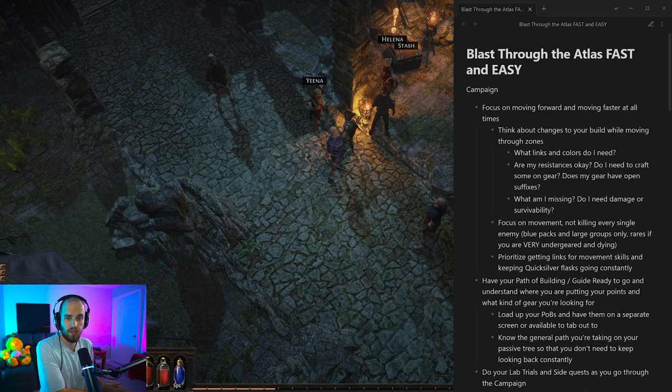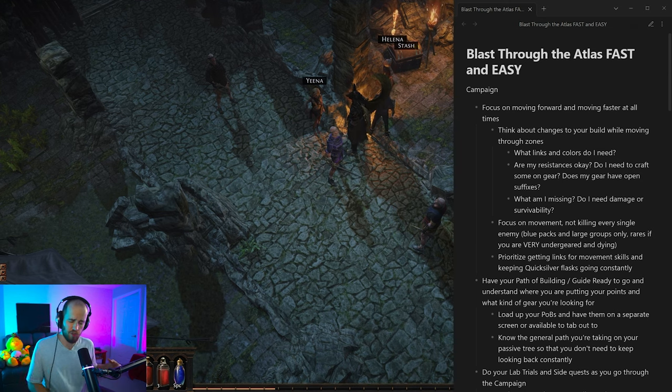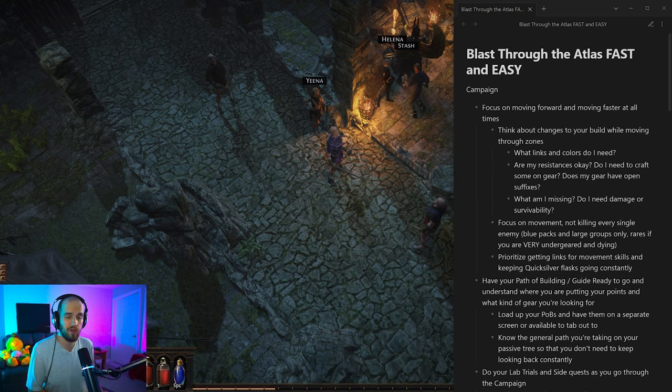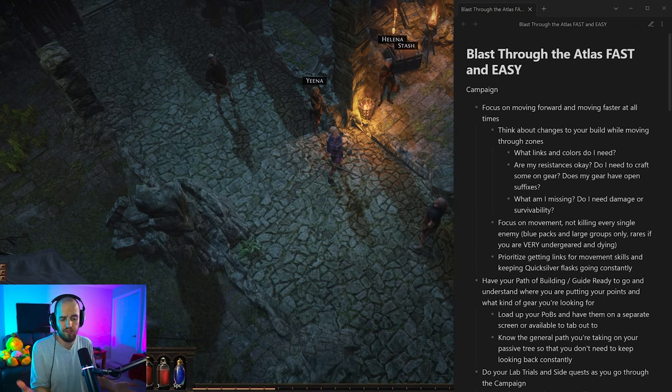I do quite a bit of league start testing before the league actually happens, running through the campaign and through early maps, getting bosses done on a couple different types of characters. I've got a pretty good handle on what you should be doing going from step one at the beach all the way to getting your watchstones, finishing your atlas, and starting your end game grind. A lot of people struggle with this, so we're going to cover how to get through the campaign fastest, what to focus on, how to handle maps, and how to choose your initial atlas points. If you aren't a new player and you're just interested in the atlas strategy, there are timestamps and chapters below so you can jump to that section.